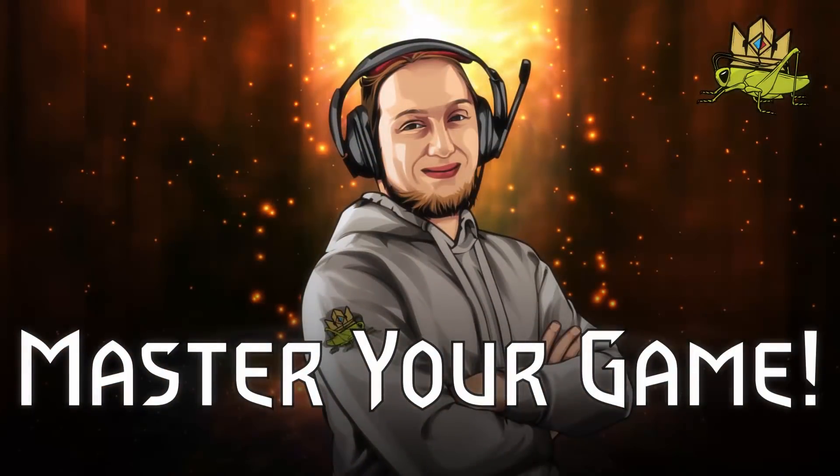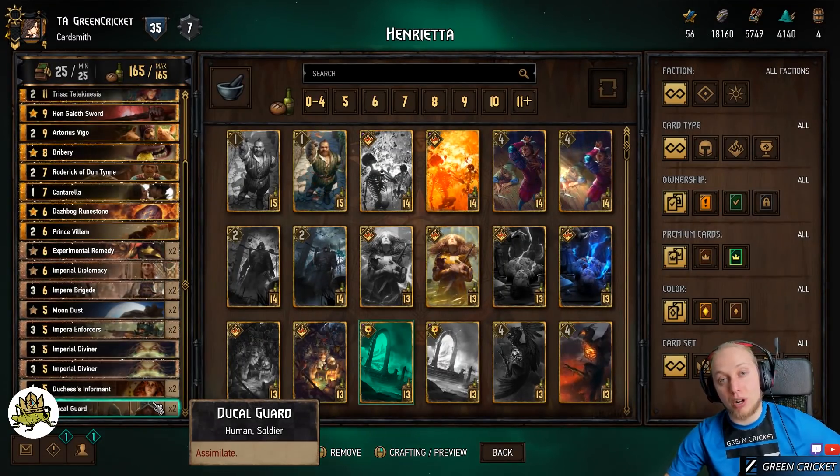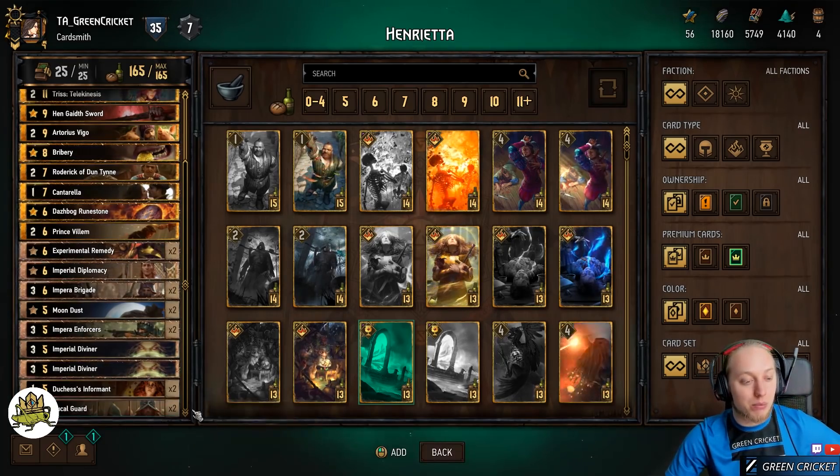We go through cards, through mulligans, gameplay, and then two example matches, so I hope you enjoy and subscribe if you like what I'm doing. Let's go! As always, let's start with the cards. This time I'm actually going through bronzes first, and then I go from low provision cards to high provision cards, because the basis of the deck lies in the bronzes.